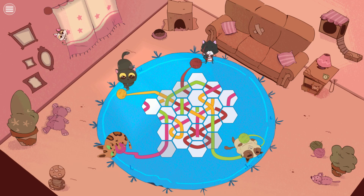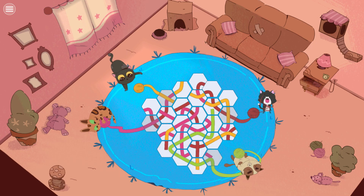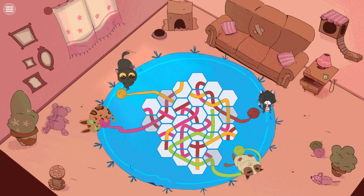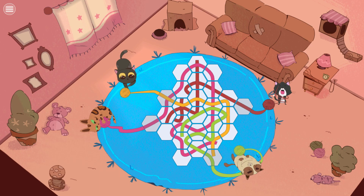The idea is that you've got these four kittens in their balls of yarn and they're all in a kind of interconnected coloured mess, and what you're doing is swapping hexagonal tiles around to rebuild the strings of yarn so that they have a continuous flow reaching their natural end point.